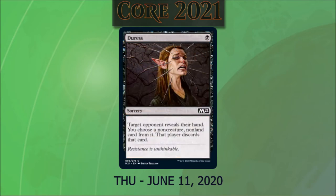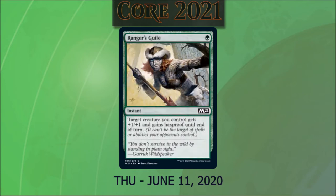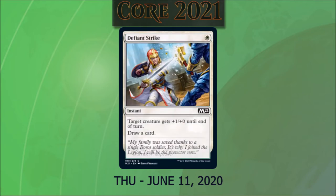We have Duress for one black as a reprint. Target opponent reveals their hand; you choose a non-creature, non-land card from it and that player discards it. Ranger's Guile for one green is an instant reprint: target creature you control gets +1/+1 and gains hexproof till end of turn — great one-shot protection for our key creature, though probably more important in EDH than Oathbreaker. We also have Defiant Strike reprint at one white: target creature gets +1/+0 till end of turn and we draw a card.